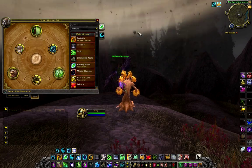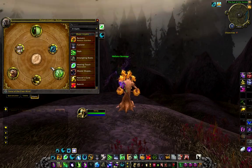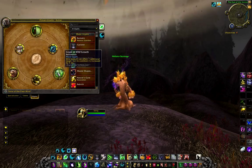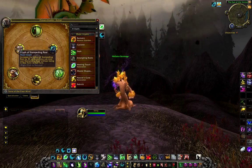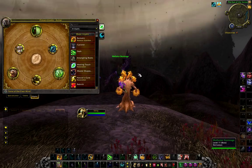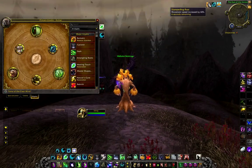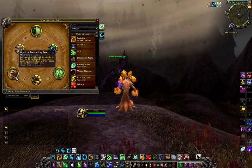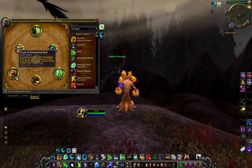Our glyphs are the same story as with the talents. There are three mandatory glyphs: Glyph of Regrowth for guaranteed crits with Regrowth, Glyph of Wild Growth for extra healing, and Stampeding Roar for a buffed version of the spell. With the glyph it no longer shapeshifts you into a bear or cat, and more importantly it increases its range up to 40 yards from 10 so that you can give the buff to everyone.